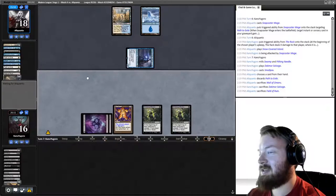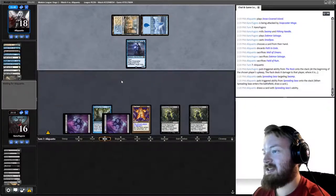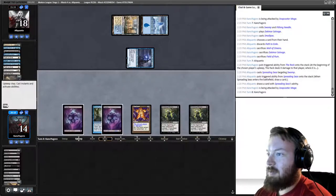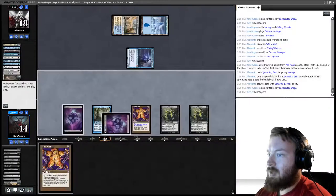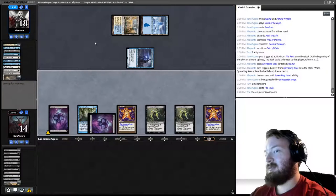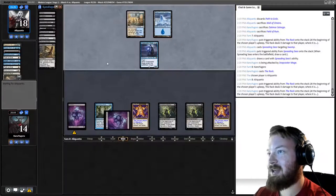They're going to Spreading Seas another Swamp. I'm going to try drawing naturally again — another Rack, play it and pass. We need to top-deck another black source and then Wrench Mind. Opponent gets an Island, bad news bears for us. They get in for two — we go to 12.